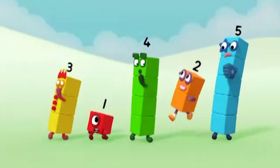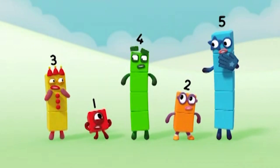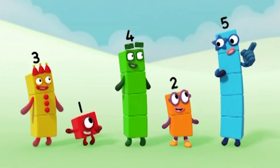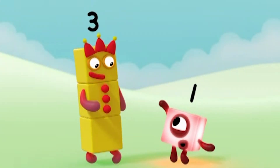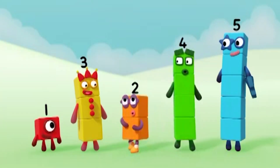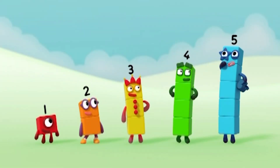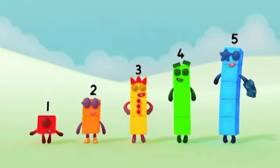Too short, can't see. Three, one, four, two, five — that doesn't sound right, we're in the wrong order. I know what to do. Diddly, diddly, do. Smallest that way, biggest this way. Go! I'm bigger than you, I'm smaller than you — diddly, diddly, do. Are we all in order? Did we all do the right thing? Ready, steady, sing! One, two, three, four, five. That sounds right, and off we go again.